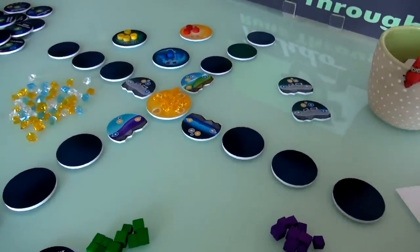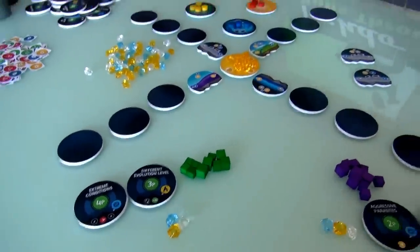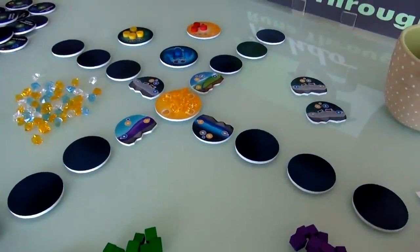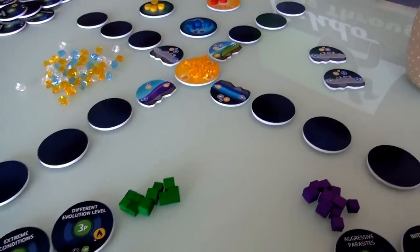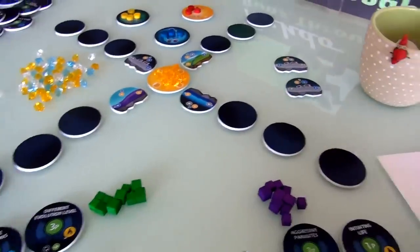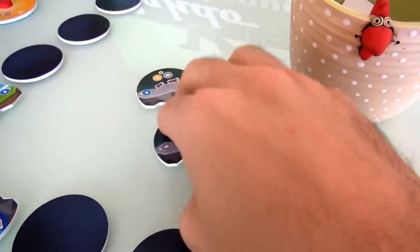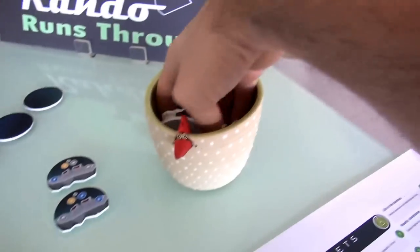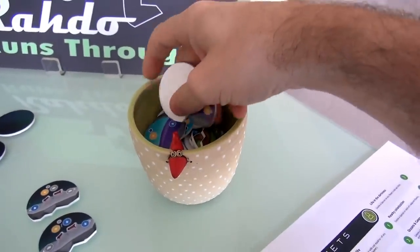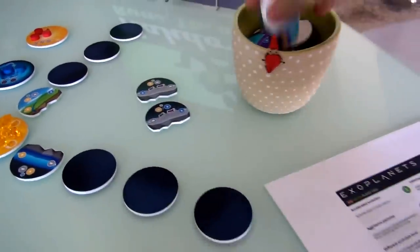I am the first player, so I'll go first. There are two things you do on your turn. The first is you found another planet by filling up one of the empty space tiles. You can take one of the two that are face-up in the public reserve, or you can draw two blind from the cup, use one, and put the other onto one of the face-up stacks.